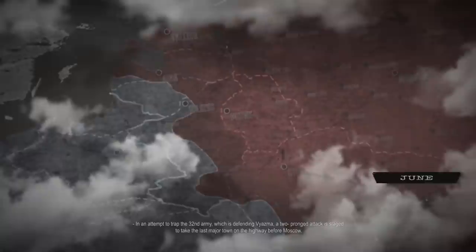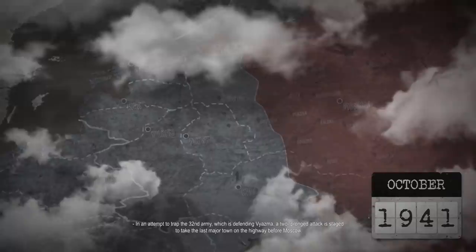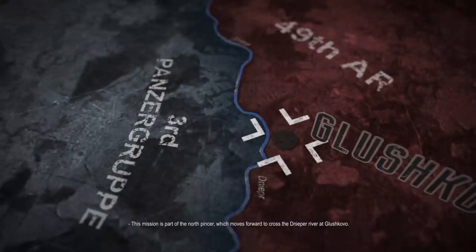In an attempt to trap the 32nd Army defending Vyazma, a two-pronged attack is staged to take the last major town on the highway before Moscow. This mission is part of the North Pincer, which moves forward to cross the Dnieper River at Klushkovo. This small village will prove a big test — the attackers will need to be very cautious and very quick at the same time. It will be paramount to secure this river crossing as quickly as possible. So for this mission, we have the Third Panzer Group.